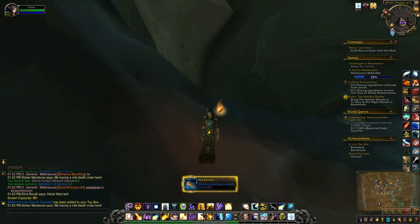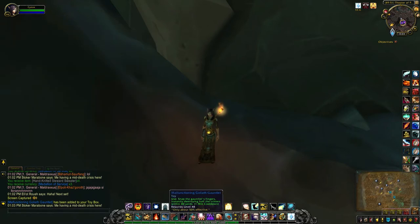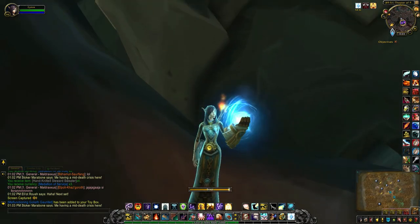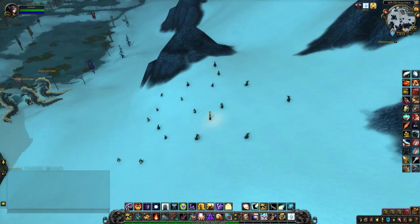Let's see what this looks like. So when you read the tooltip it does say when you snap your fingers it instantly destroys half the critters within 40 yards. I thought it only fitting that I come to an area that I did have quite a few. So this looks like a pretty good spot.